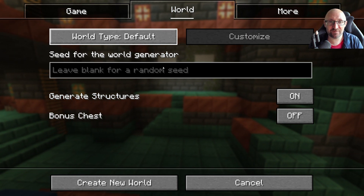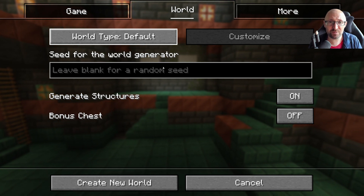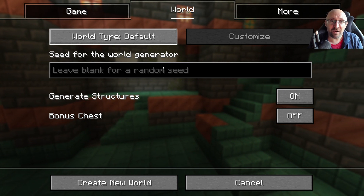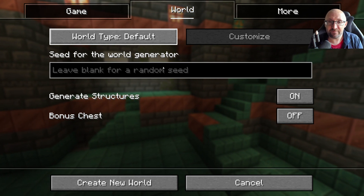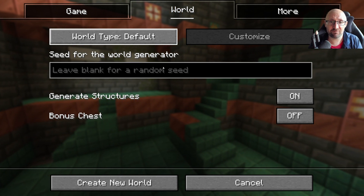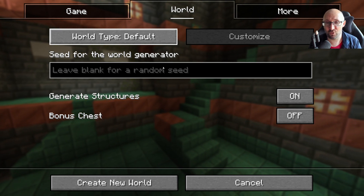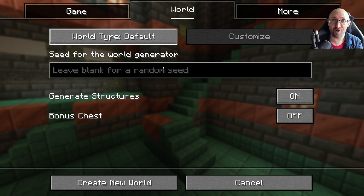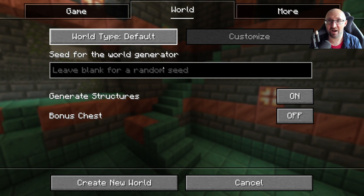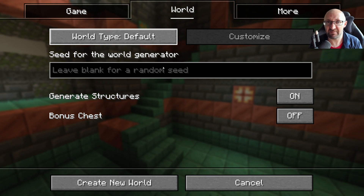Seeds are basically used for everything that's generated in Minecraft: how your world looks, where the biomes are, where the structures are. There are trillions of seeds. If you've seen a nice one on Reddit or a YouTube video and you know the seed, you can enter it here, but for the most part just leave this random. Generate structures — I've never ever had that turned off, not sure why you would. Bonus chest: if you turn this on, when you start there'll be a chest with some basic items in it, but it's not that difficult to get those basic items, so personally I would leave that off.